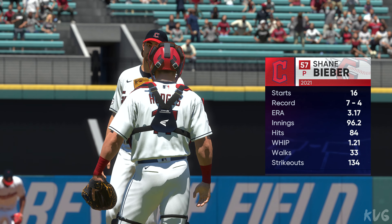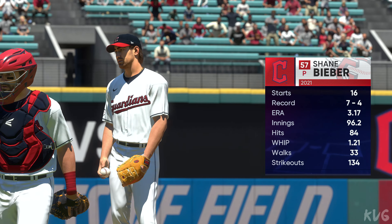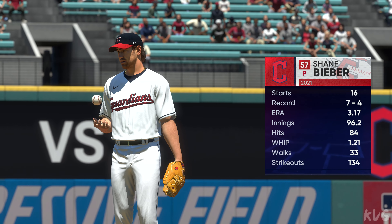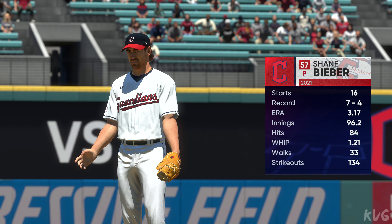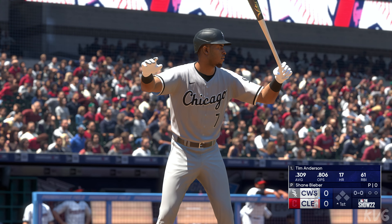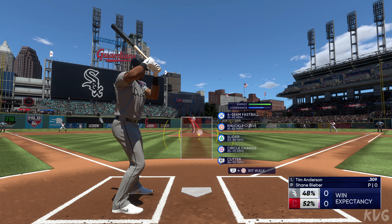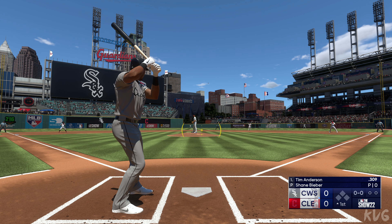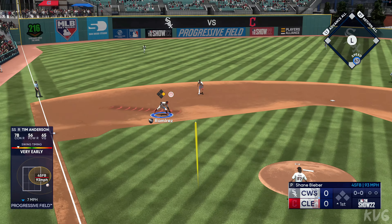Ready to go here. And toeing the slab for the Cleveland Guardians, Shane Bieber. He's a workhorse. Loves pitching deep into his starts. Anytime you have five pitches to work with on the mound, that repertoire can be a real weapon in terms of keeping hitters off balance. I'm going to be looking for whether he has a feel for all of those pitches, or if he can just get one or two over in the strike zone where he wants.